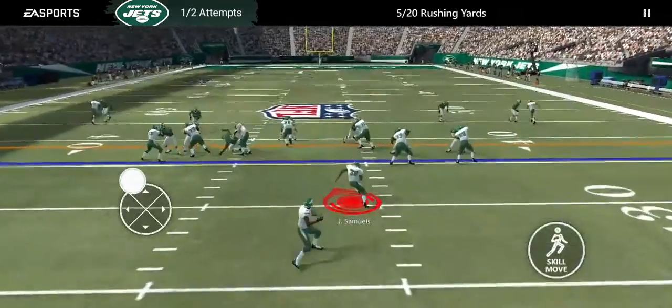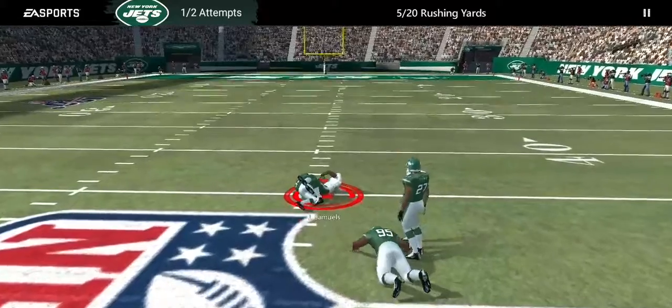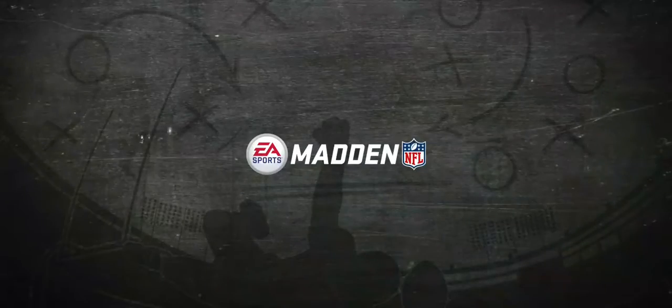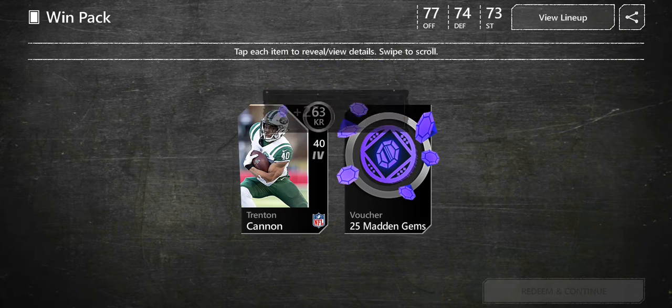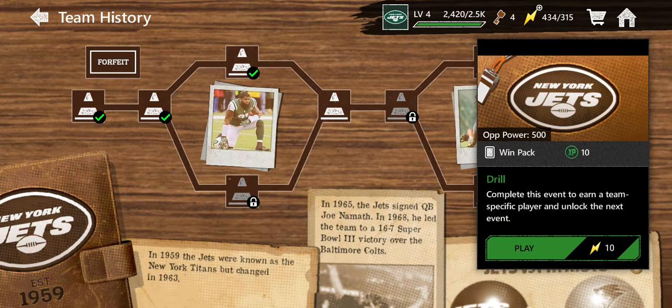We gotta have a big run here — big run, come on! Oh, you definitely got it — 23 yards! Please be a good player or at least an upgrade. Trenton Cannon, kick returner. Now if he was a punt returner that would definitely be an upgrade. We also get 25 mana gems, but kick returner is one of our higher rated positions already.